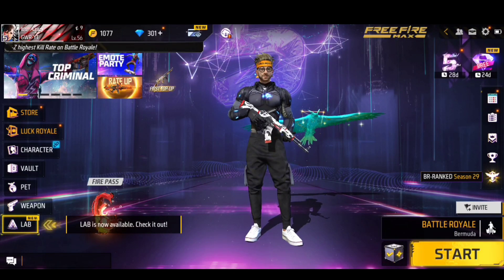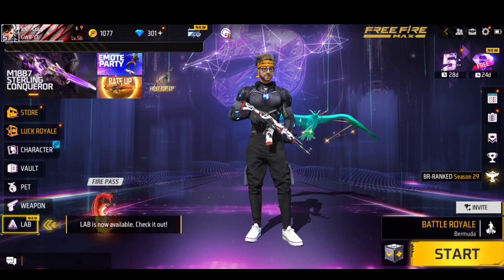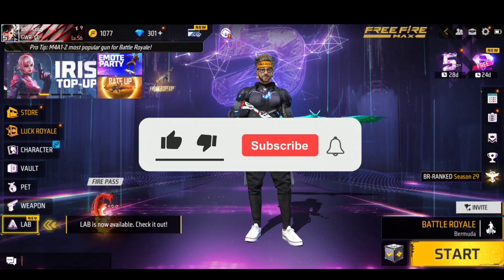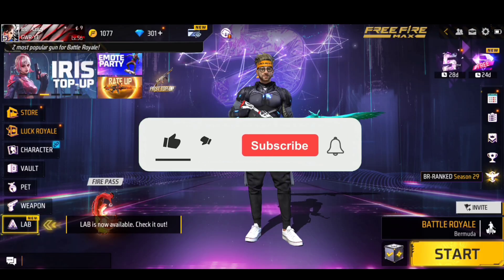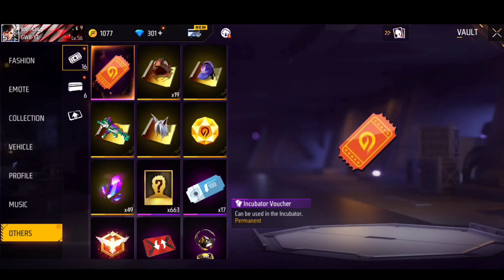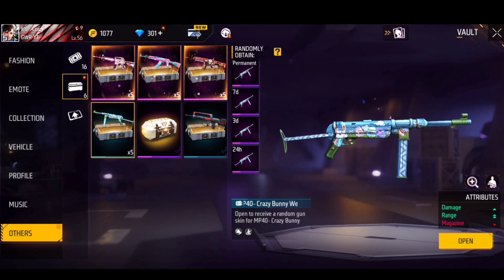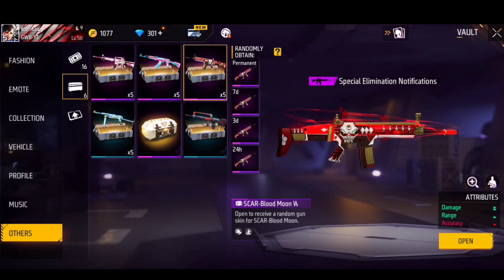Let's open it and try to create these drops. We will also use these airdrops. If you like this video, please like and subscribe to our channel, click on the bell. Let's get started — we have more key cards here. There is MP40, Blood Moons Car, and M4A1.